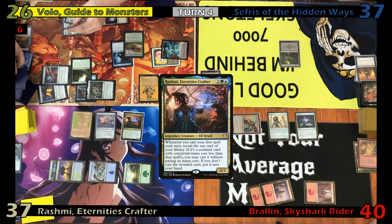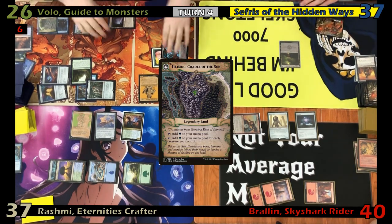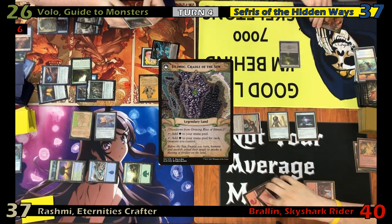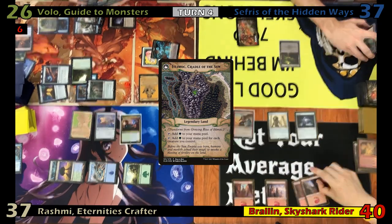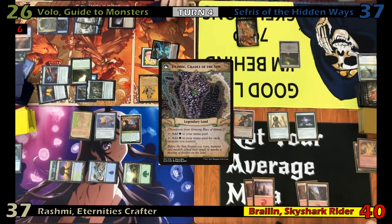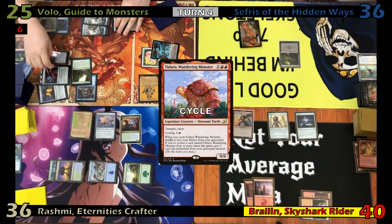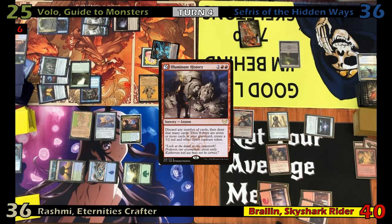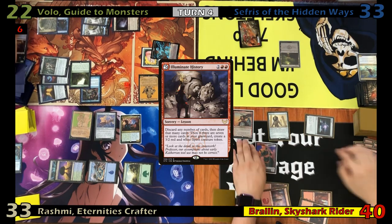Eric looks at his top four again before passing and flipping his Growing Rites into Itlimoc, Cradle of the Sun. Foil draws, doesn't get a land, and discards again. Fog untaps and draws, plays another Mountain, cycles Yidaro dealing a damage and getting a counter, then draws off the cycle and casts Illuminate History. He discards three cards, getting three more damage, puts three more counters on his commander, creates an Illusion Token, and draws three cards.